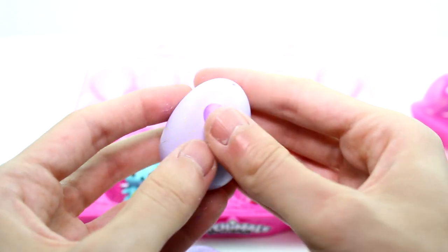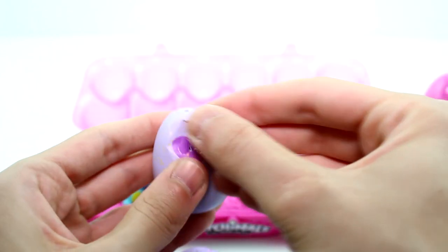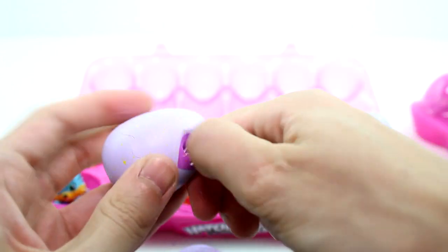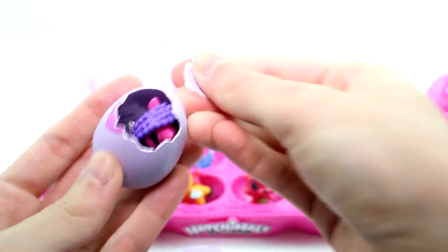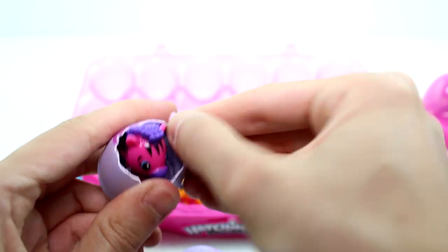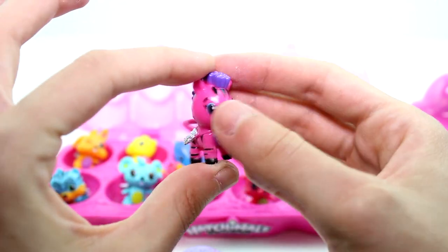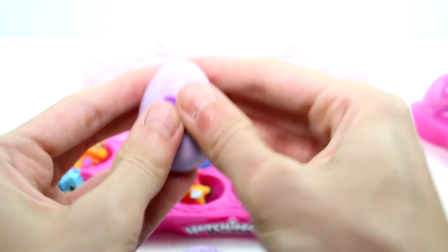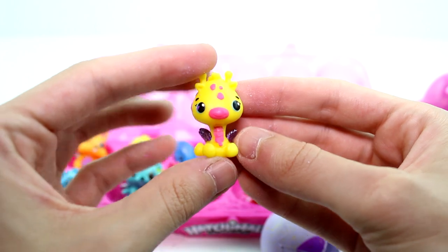We have a savannah egg next. I can't get into this one. Let me slowly pick away — maybe it's upside down or something. It's a little zebra. I think they put them in new plastic things and it's really confusing. So anyway, we have the little zebra — super cute. And then we have another savannah one. It's the little giraffe. I do love the giraffe. He's so cute. Definitely one of my top favorites.